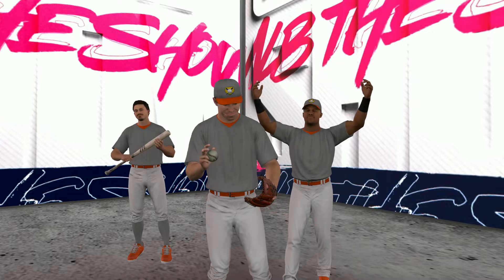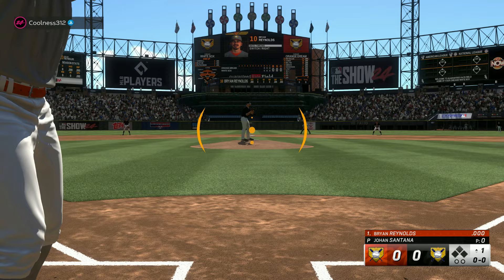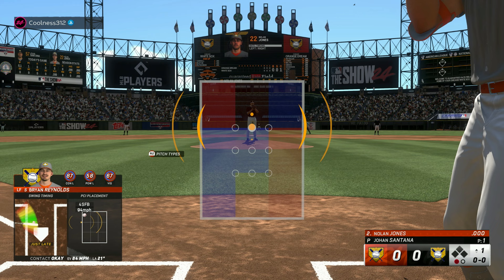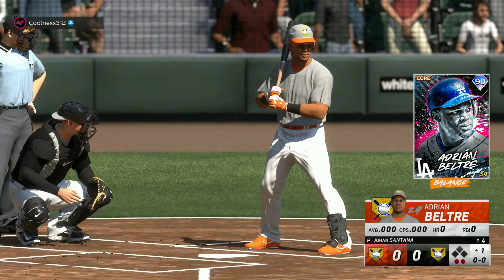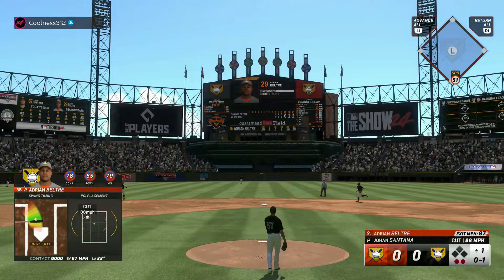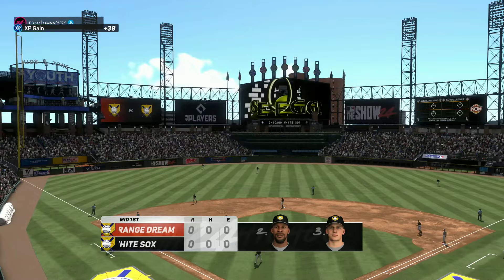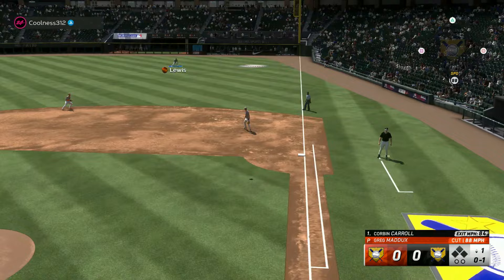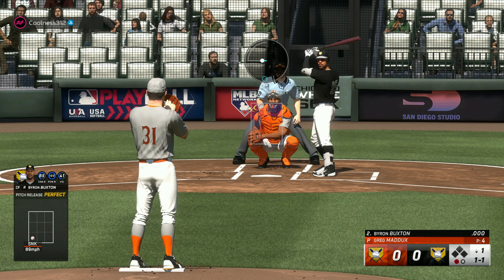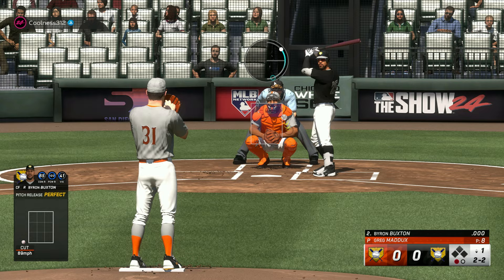Brian Reynolds is my first guy at the plate. I thought I got around on that and I'm late. Does this actually look better? The environment looks a lot better, I can't put a finger on why. Adrian Beltre steps up — brand new legend against a brand new legend. I'm a little late again on that cutter up and in. Going down one-two-three to start. Royce Lewis got a great break on that. Getting sinkers down is going to take a long time — calling that a perfect with 63 accuracy, that's got to be veteran difficulty.